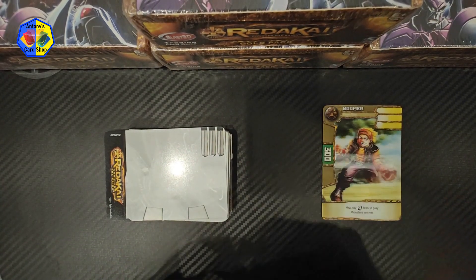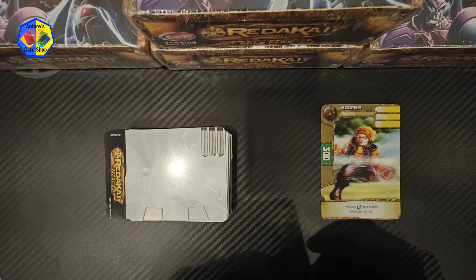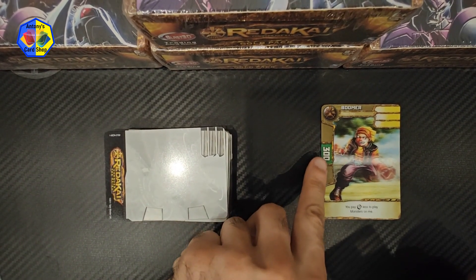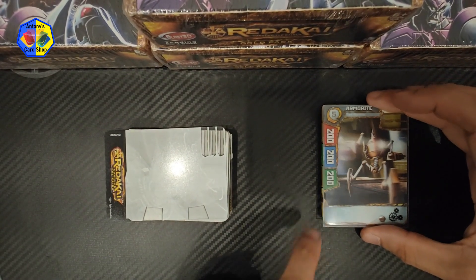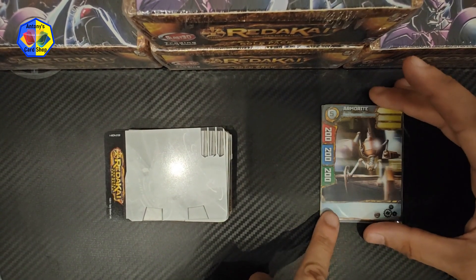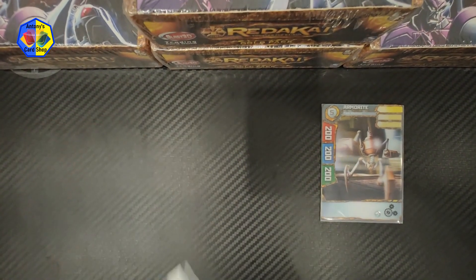It also heals you at the first bar. So we have Boomer here — let's try Omni with Boomer. Notice he has 300 here, but once I do this, that 300 is gone and now it's 200. These are my attacks right here, let me shuffle them. I also have some monsters.